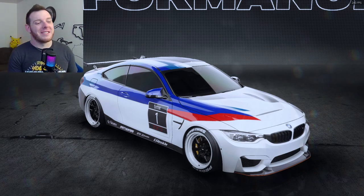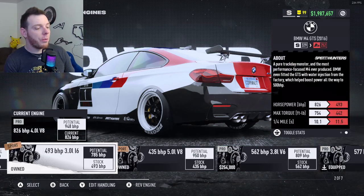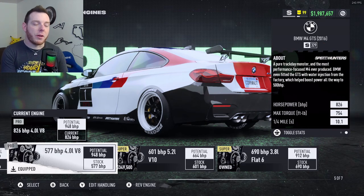So let's dig right into it. For the engine in this build, you are running the 4.0 liter V8 — that is the silver pro part. It's about 5 from the left, so counting from the left it's the 5th option. Base horsepower is 577 when you start. That's brake horsepower.